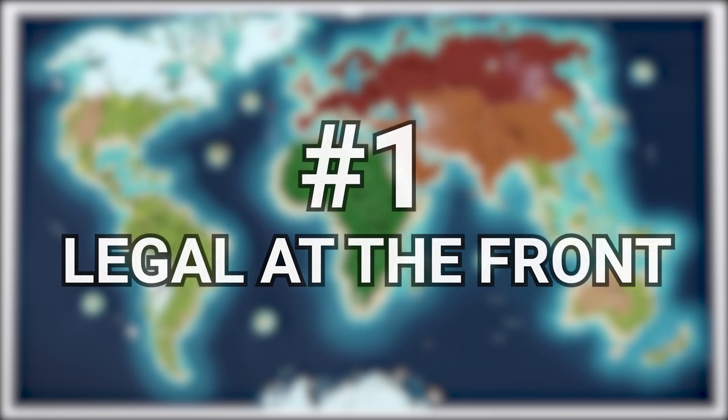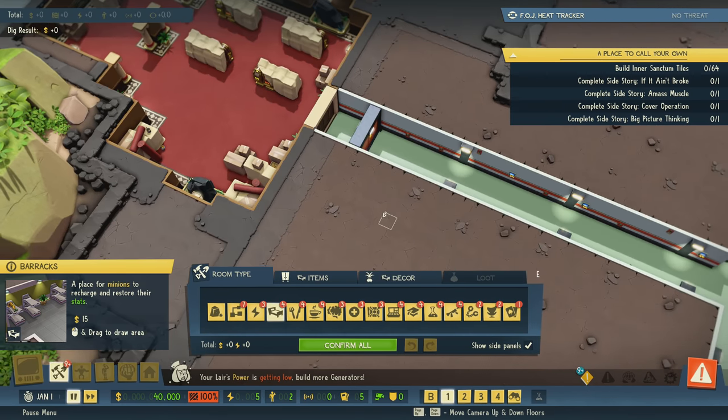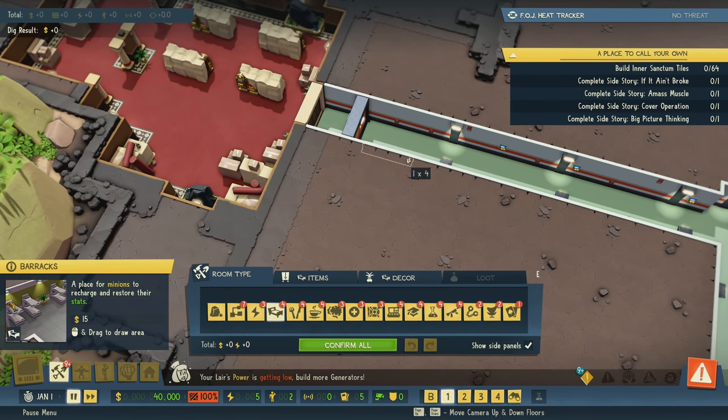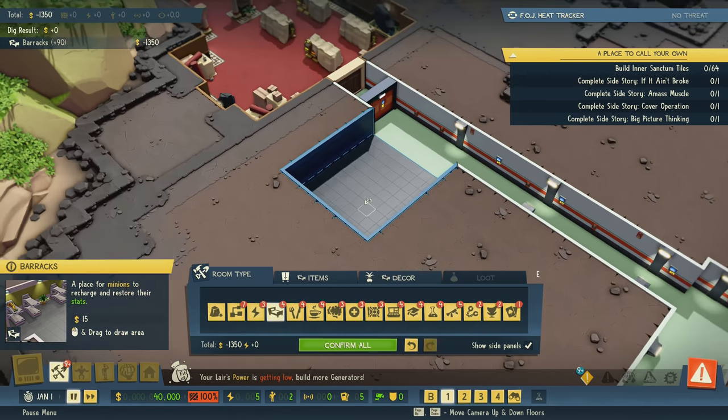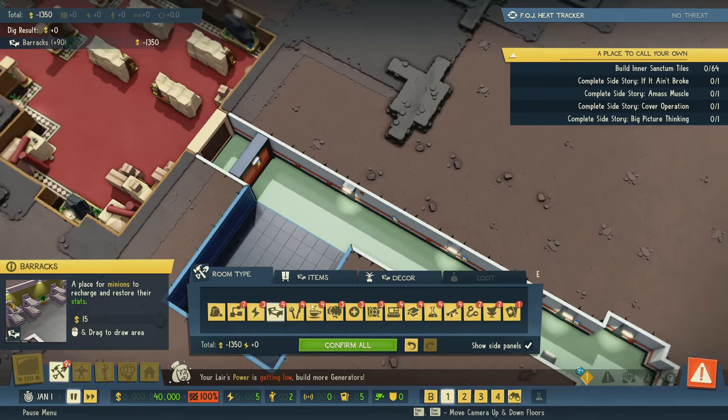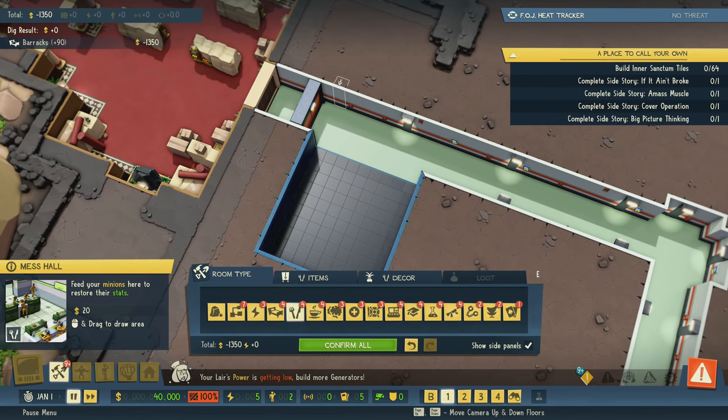Number one: build legal rooms close to the casino. When you first start out a game, you've got a really direct route to the front operation or casino, and with that, a free path to very nice territory for your primary minion barracks, mess hall, break room, etc.